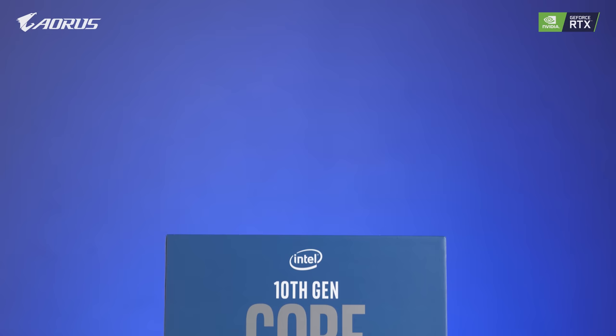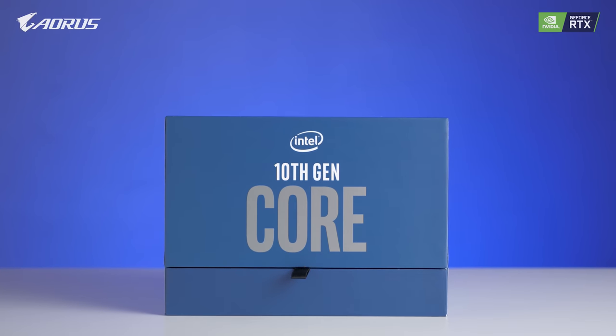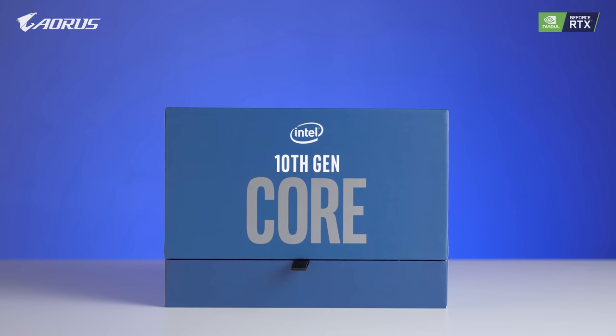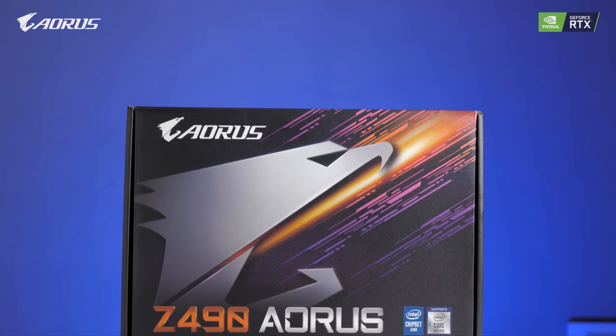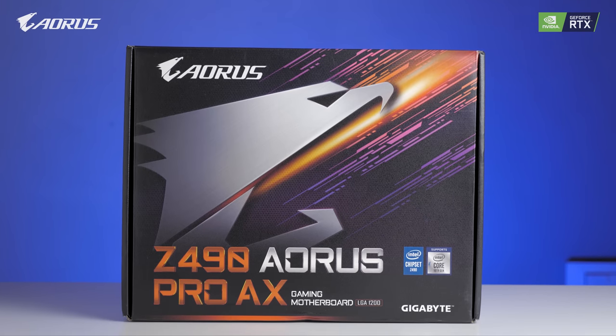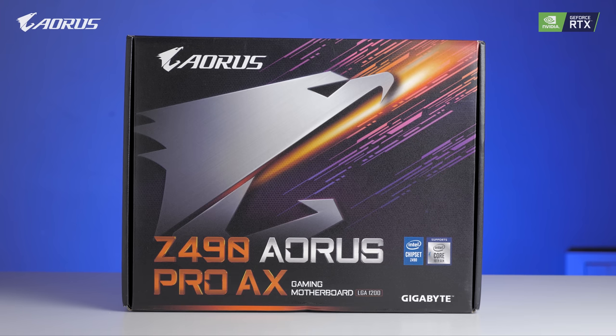Now let's get to the PC build. First of all, let's talk about all the components we have in this video. The processor is going to be the i7-10700K. For the motherboard, we have Gigabyte's Z490 Pro AX gaming motherboard, which is a pretty good motherboard for its price tag. When it comes to the graphics card, this is going to be the heart of the build as it's a gaming PC.